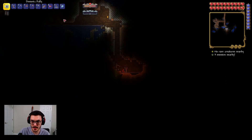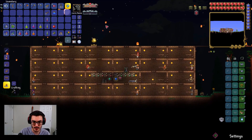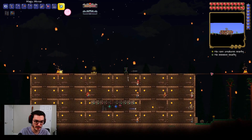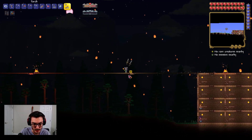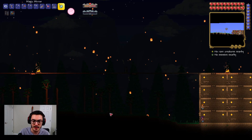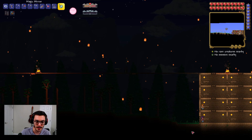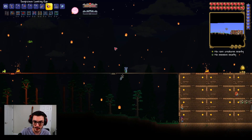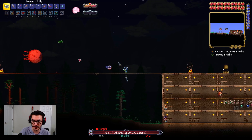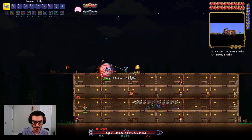Alright — Suspicious Looking Eye is crafted, we have our lenses, all our potions, a few campfires, and some added platforms over here. I was planning on adding sunflowers but I need grass to grow on them and that only happens during the day. Anyway, we're going to buff up, spawn the Eye of Cthulhu, and murder him — it's gonna be great.